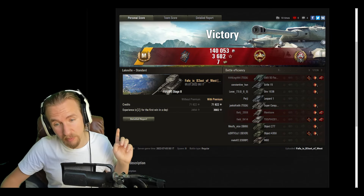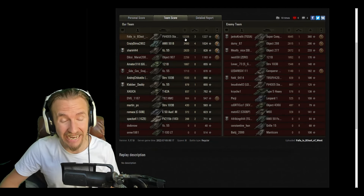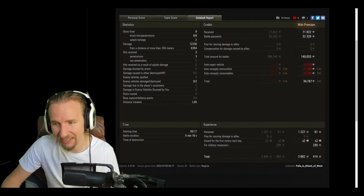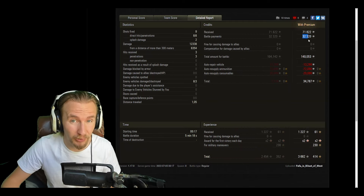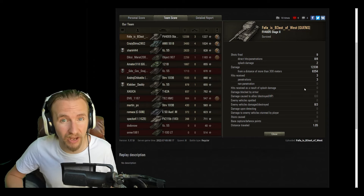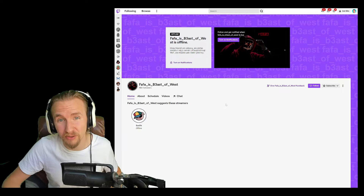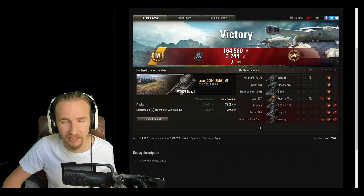Fafa Beast of the West managed 12,338 damage in that five-minute game. It even made a profit using a credit booster. Nine shots, eight hits, eight penetrations — meaning over 1,500 average damage for every shell that hit. I'd also like to give a shoutout to Fafa who's been streaming recently — I'll put a link in the description.